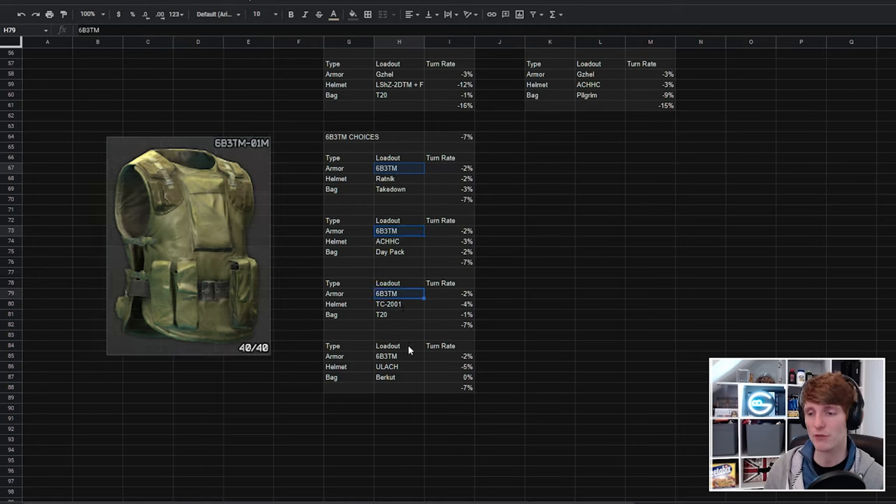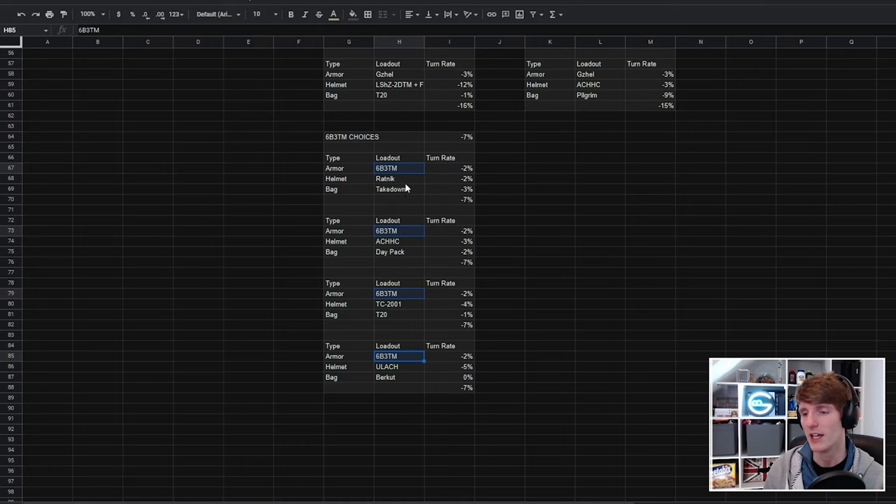The 6B3TM is minus 2%, but there are a ton of different armors that are all minus 2 — and we have combinations: a Ratnik and Takedown for minus 7, ACHHC and Daypack for minus 7, TC2001 and T20 for minus 7, and a ULAC and Beka for minus 7.